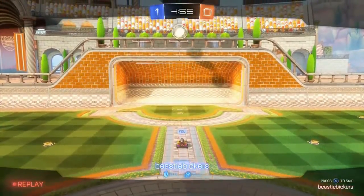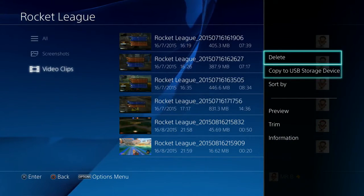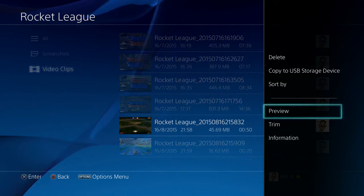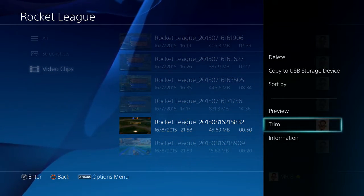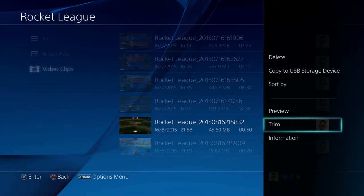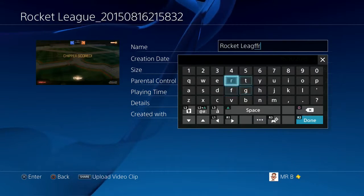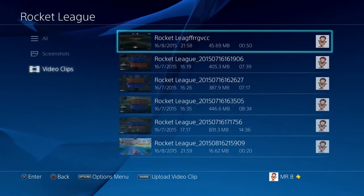From there you can edit it — just press your options key. Then you can delete it, copy it to your USB if you want to do it that way, preview it, trim it. So basically if you've got a bit at the beginning you don't want or a bit at the end you don't want, you can cut it out. You can also go to Information and change the title of it. Then click R2 to confirm, then circle to go back.